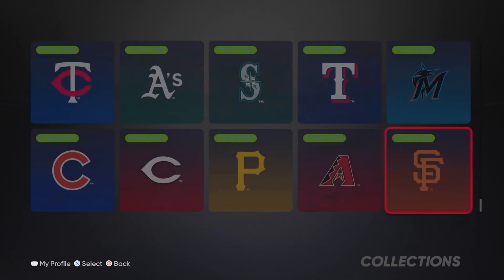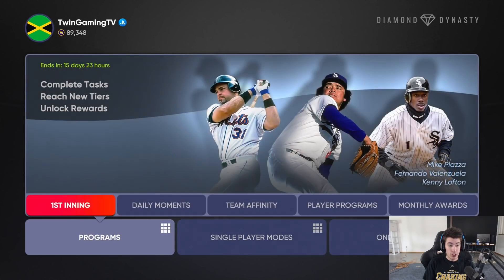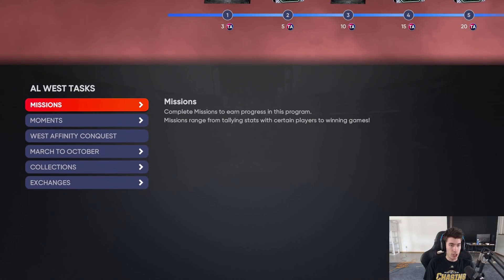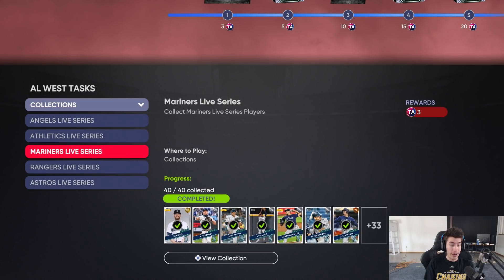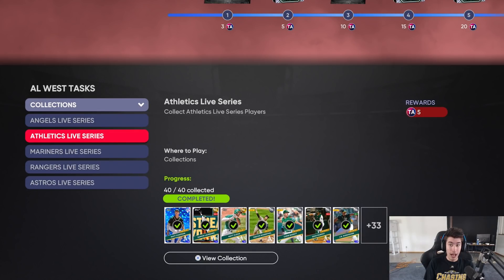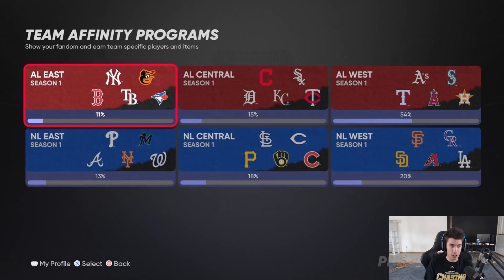You also get Mike Yastrzemski - I love his swing, one of my favorite gold cards in the game especially for Battle Royale. Beyond the cards, you also get points toward the Team Affinity program based on how expensive the collection is. For example, in the AL West: Athletics gave me 5 extra points, Mariners gave 3, Rangers gave 3 - that's 11 Team Affinity points I won't have to grind through showdowns, moments, or conquests.